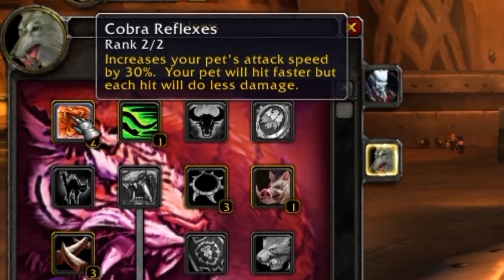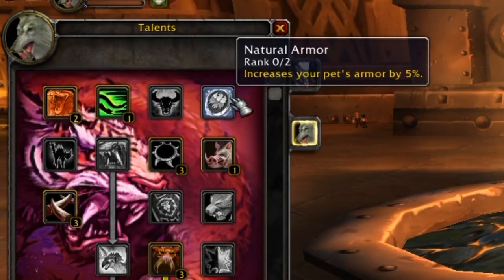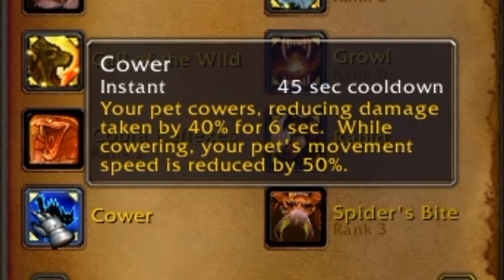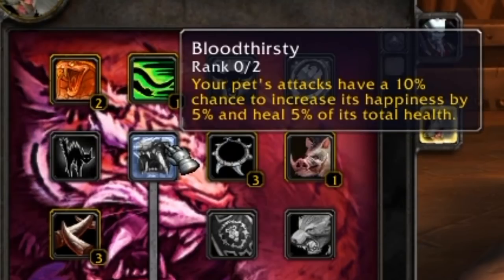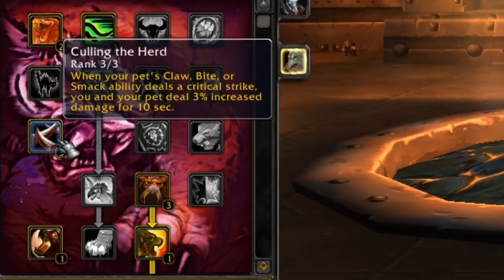In the top tree you can increase your pet's attack speed by 30% with two points via Cobra Reflexes. You've got Dash which increases your pet's movement speed by 80%. With Great Stamina you can increase your pet's stamina, and with Natural Armor you can increase your pet's armor. You can reduce the movement speed penalty of your pet's Cower — Cower reduces damage taken by 40% for six seconds while reducing movement speed by 50%. Bloodthirsty gives your pet's attacks a 10% chance to increase their happiness by 5% and heal for 5% of its total health, meaning with two points you don't have to worry about food. Spike Collar is a flat damage increase. Ball Speed increases movement speed by 30%. Culling the Herd means when your pet's claw, bite, or smack ability deals a critical strike, you and your pet deal 3% increased damage for 10 seconds — a particularly nice one.